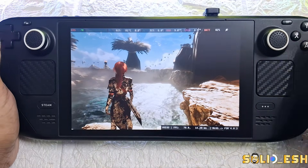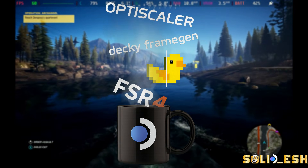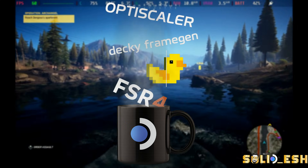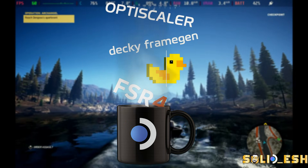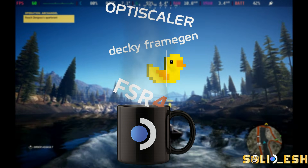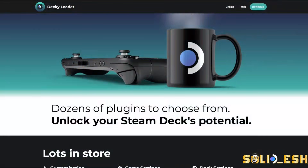In this video I'll cover everything you need to know about LSFG and Decky Framegen — how to install and get both plugins working properly on Steam Deck, including how to use OptiScaler and FSR4, and how to unlock the 70Hz refresh rate on your LCD deck or lower input lag while using frame generation. So let's begin with Decky Loader.